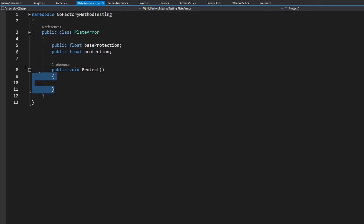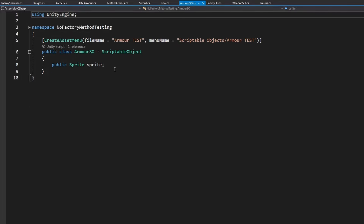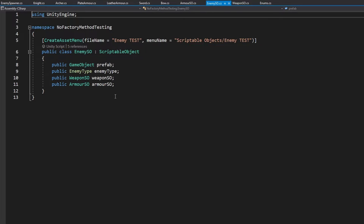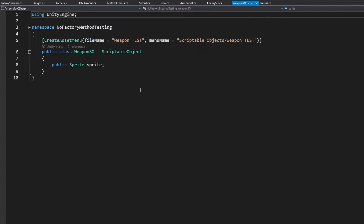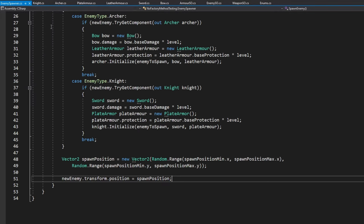The armor classes are just holding some protection value, and the same way for the leather armor. Then we have the sword and the bow, which just have some damage. Then I have scriptable objects which right now are just holding the sprite. For the enemies it is different — it is holding the weapon, the armor they should have, the enemy type, and some prefab. Then I have just one enum for the enemy type, based on which we are deciding how we should initialize each of the enemies in the enemy spawner.